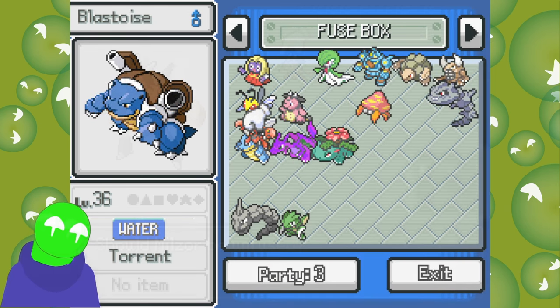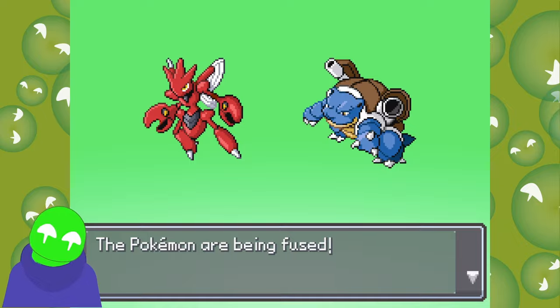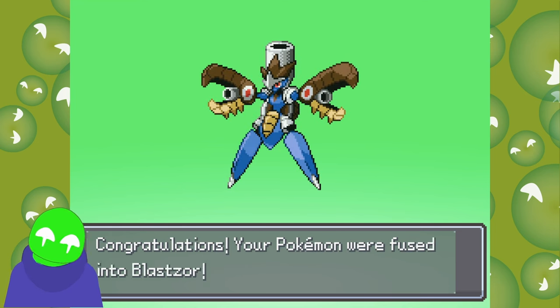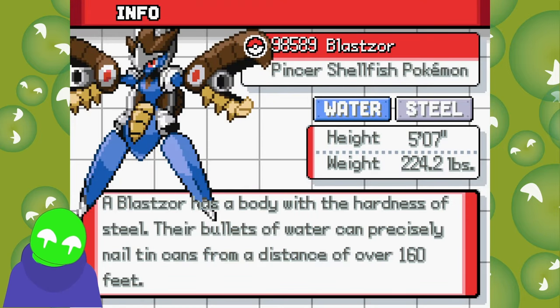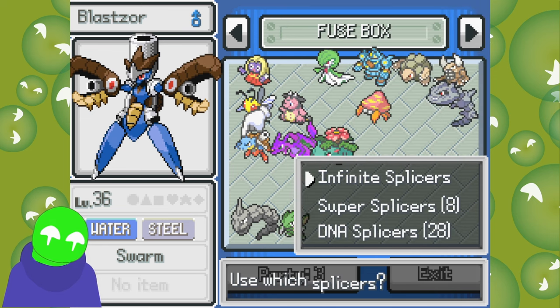Now we're going to take a look at these three. I kind of always thought that whenever they introduced steel type, Blastoise kind of fit the description of getting it. Oh my God — Blasters Ahoy. Damn, he's actually the same shape. This has got to be a reference shape — he must have a mega or a commonly known fan mega. I'm going to have to look into that.